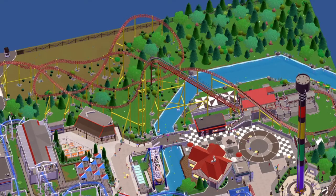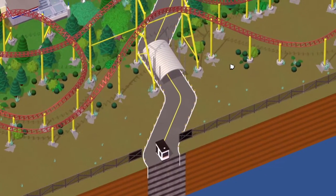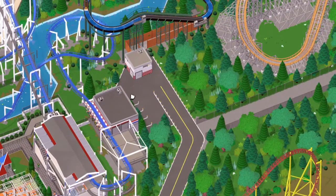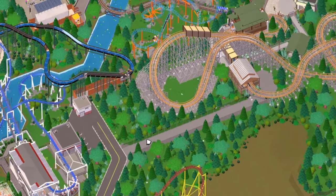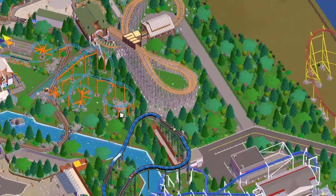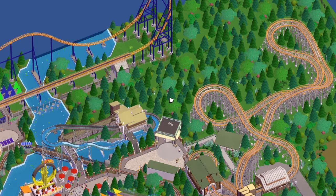If any of you download it and want to play and build, it would be cool to see what you come up with. Maybe you delete some of the rides I've built and add your own. I definitely think there's space where the super splash ride is - if you got rid of that you could take a path up into a big area behind the wooden coaster, and also in between the Rogue Runner coaster and Myth where I'm pointing with the cursor - there's space there to expand and build something.